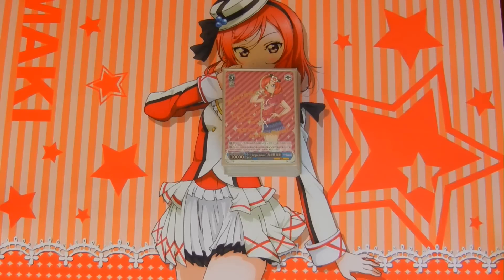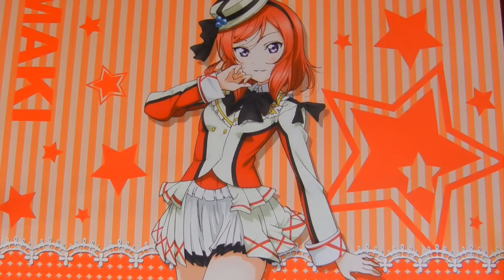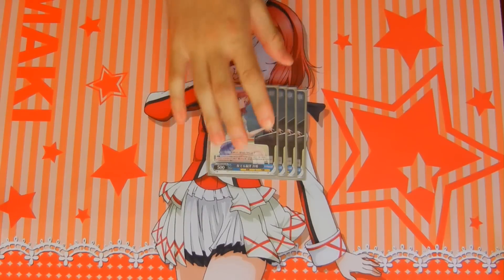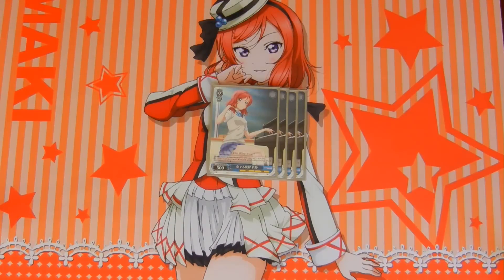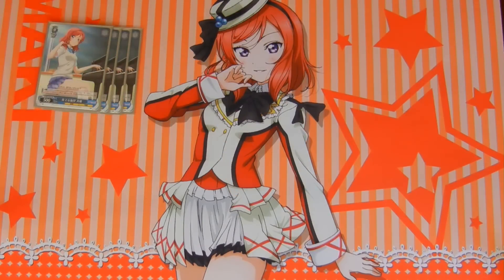Today's deck is yellow-blue. To start things off, we have four of these Makis. This is a PR — I think it's the Blu-ray PR in Japan. It's a 0-0-500. What it does is it's a 500 front assist, and it has another effect on play: you can look at the top card of your library and either leave it there or put it to the bottom of the deck. It's actually a pretty important card — I'll go into that more later.